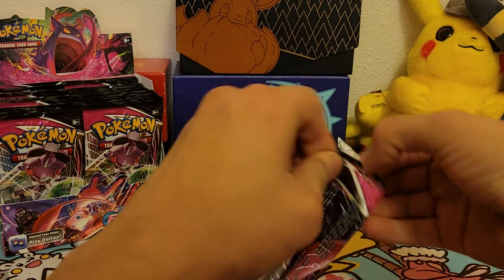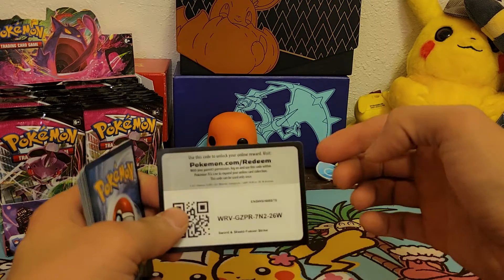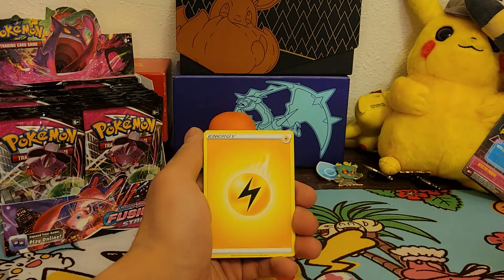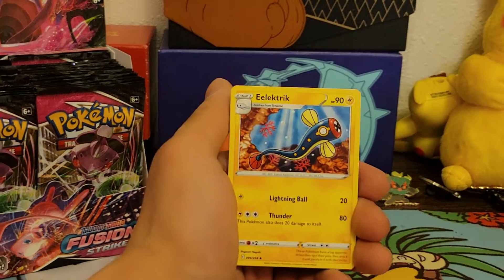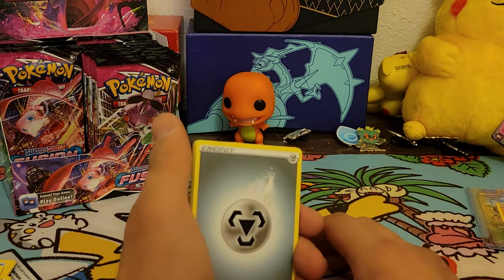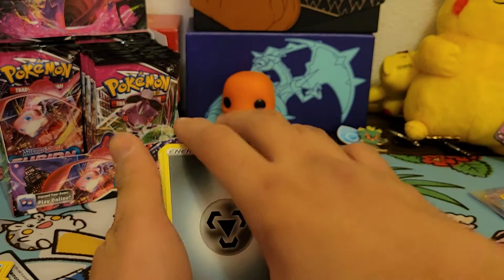Here's the Mew. There we go — code card. I thought I might have seen something pretty crazy back here. Lightning energy — let me zoom in a little bit more. Sorry guys, the camera wasn't recording, so we've already opened up a few packs. This is what we pulled so far — sorry the camera wasn't recording, so here we go.